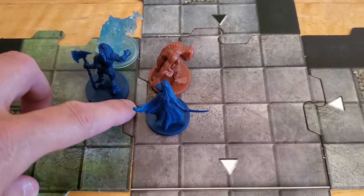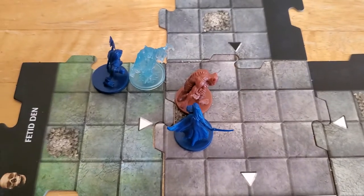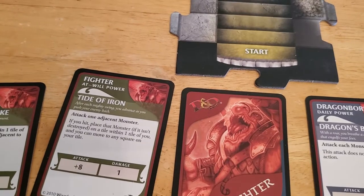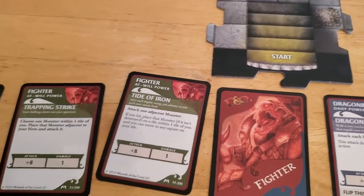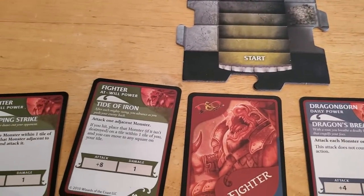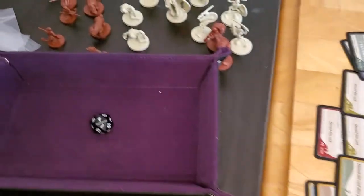We're going to have Arjun move over here, use his move action. Now he's going to attack the wraith with Tide of Iron, which gets a plus eight. He still needs to get a seven to hit, but a plus eight's pretty good. So let's see if Arjun can hit the wraith.